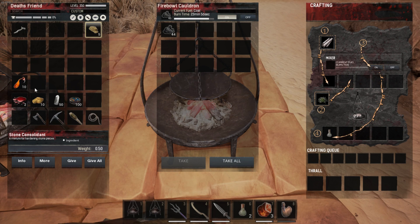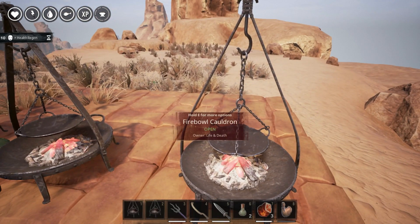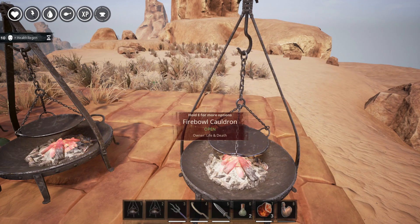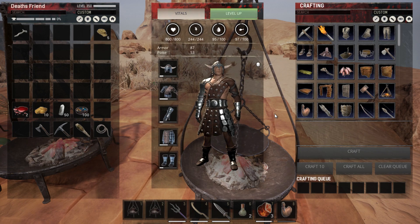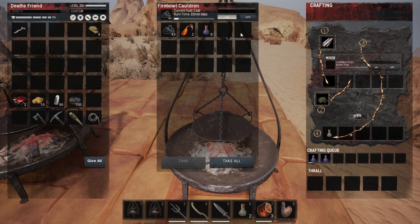Next we have serpent venom glands, which craft the violet cure-all — and it cures everything, exactly as it says. However, I've found one thing it won't cure: a poison-like effect you get from spiders. The only way to cure that unfortunately is by finding tribal dancers, who give you the regeneration effect. You can see dancers in our base on the top left of the screen. If you don't know where to find them, I suggest Googling it because they can be difficult to find.